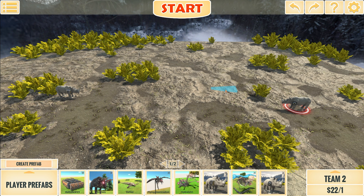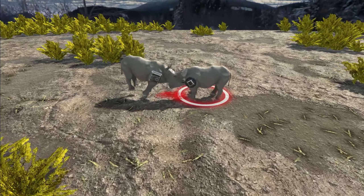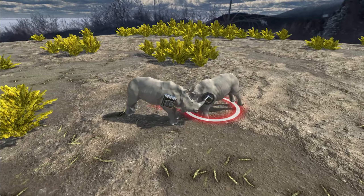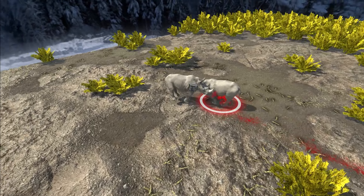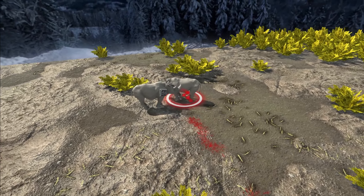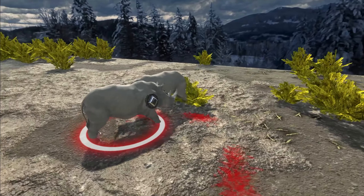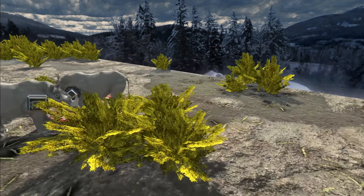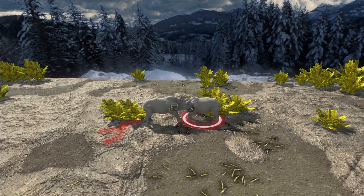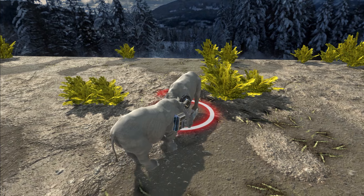There you go. Place your bets. Time to start. Impassi Horn on the left, Shank Tank on the right. Looks like Impassi Horn is getting more hits. I think Impassi Horn is going to win unless Shank Tank turns this around. We're going to make this a two out of three.